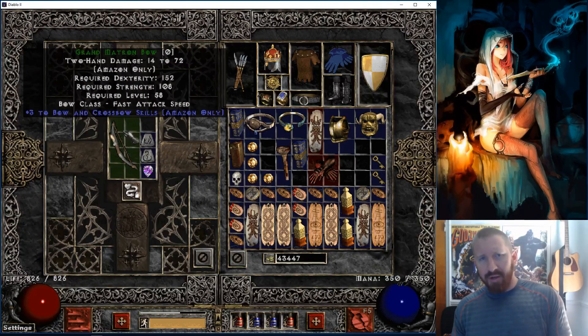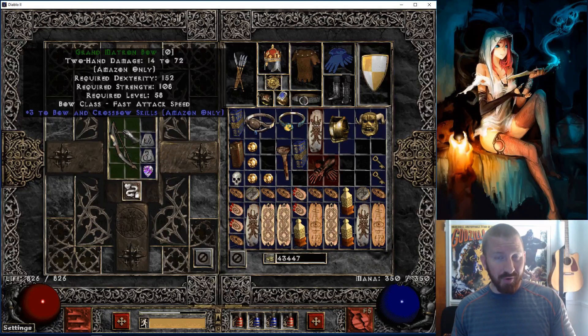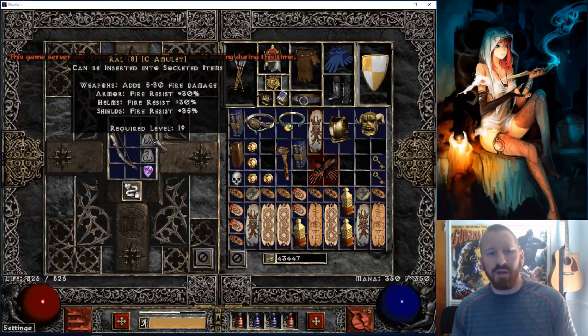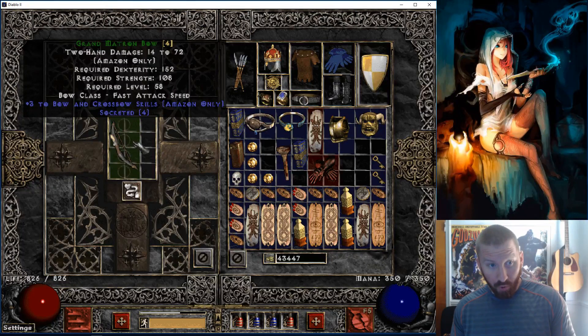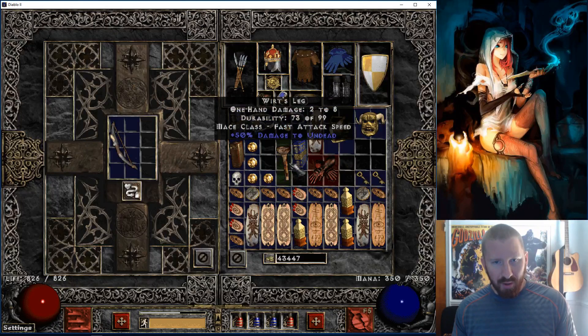This bow wasn't technically a handout — one of my boys just dropped it in town and I grabbed it. It was right next to the merchants; someone could have joined the game instantly and grabbed it, but it didn't happen. I grabbed it. It's just a plain Grand Matron Bow, but it happens to have three sockets. This is going to be like the fourth or fifth bow I've cube socketed trying to get four sockets so I can make a Faith with it — that's the plan.